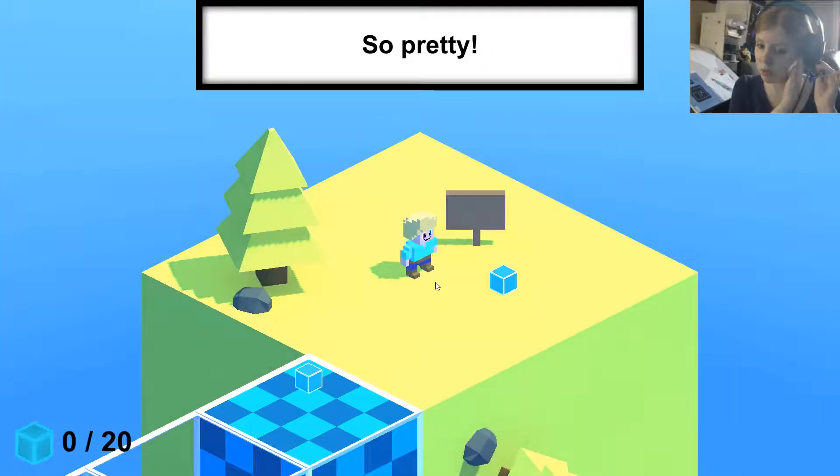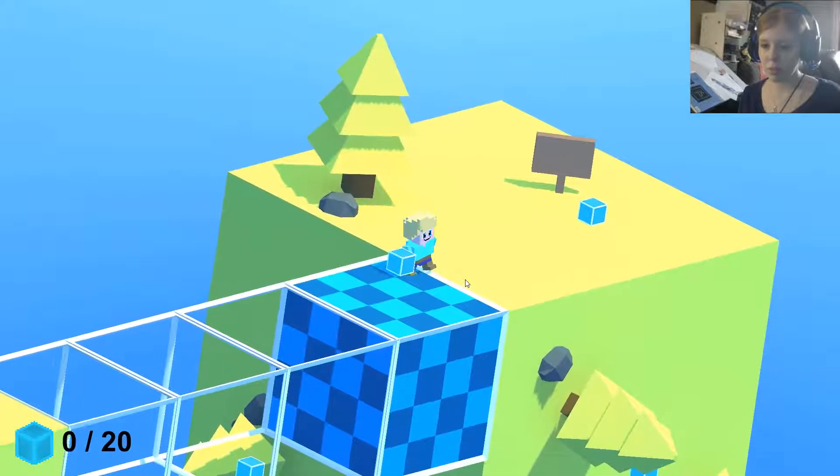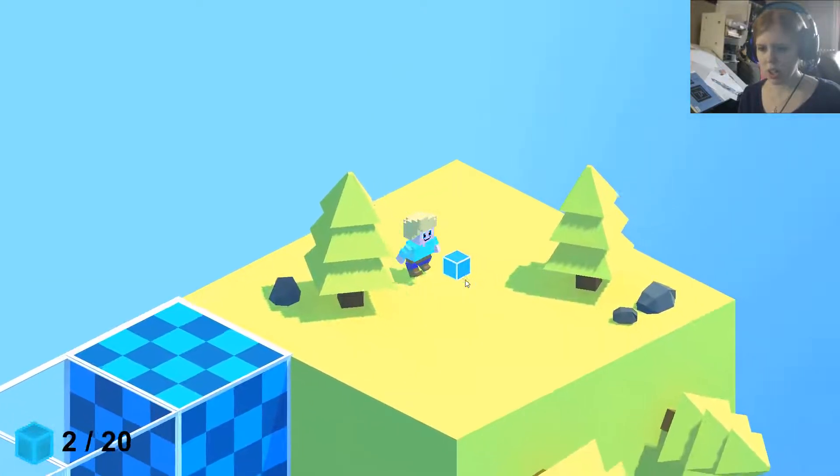So we learned something. We cannot — if we're like here, we can turn and land on it. But if we're up there, we can't. Like if we're on the blue square, I don't think you can turn around the blue square. You can only turn on solid land.